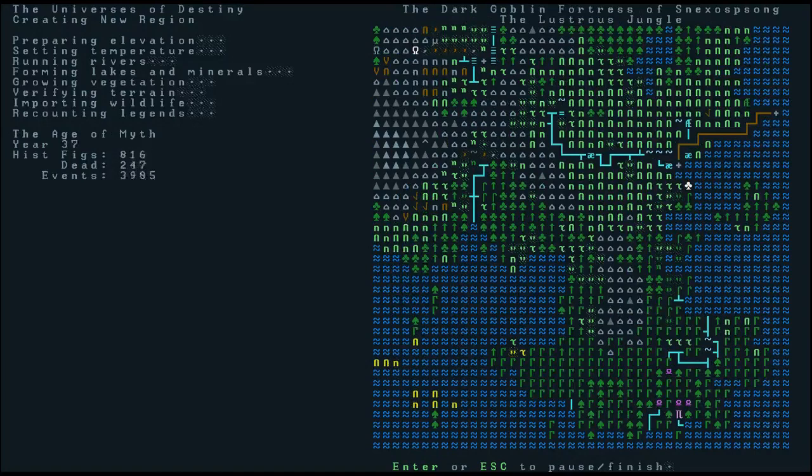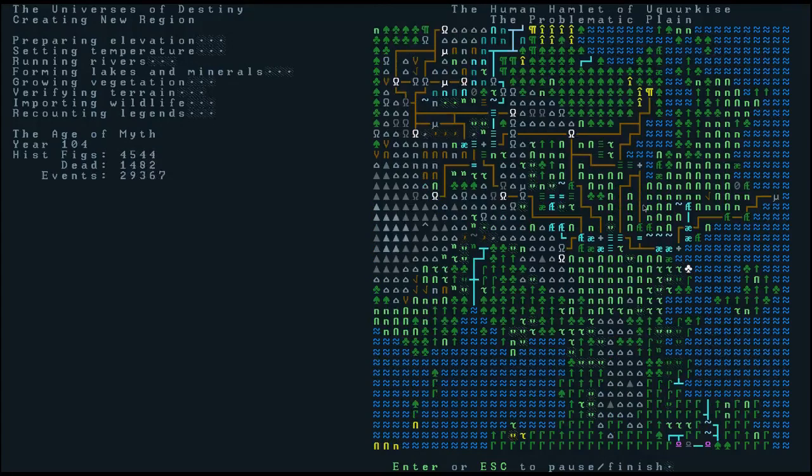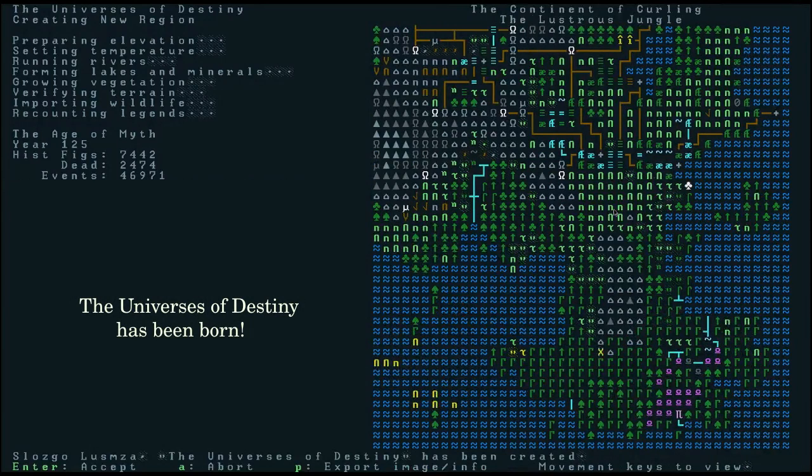And so you see here it's making a world. On the left-hand side it's counting through the years — it's actually simulating the world, playing the game for you essentially. On the right-hand side you actually see the world that it's generating. Now you'll see that the map has actually changed quickly, and that's because sometimes it says oh well there's things that are unacceptable. So it will actually change the shape of the world to match certain parameters.